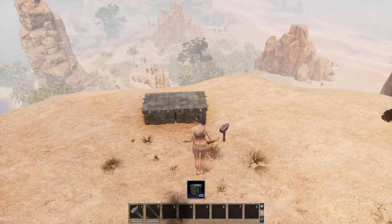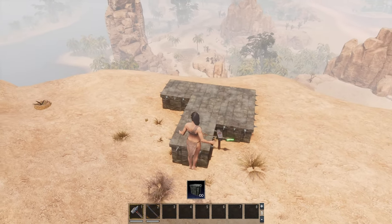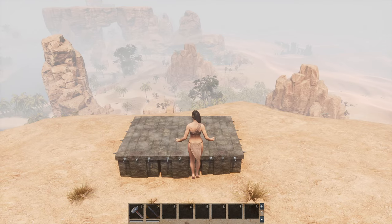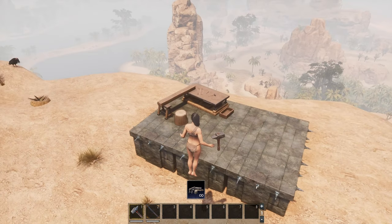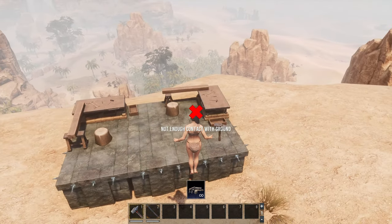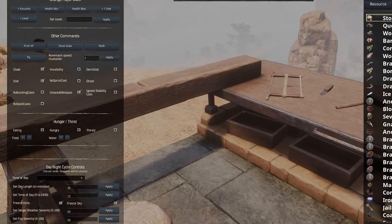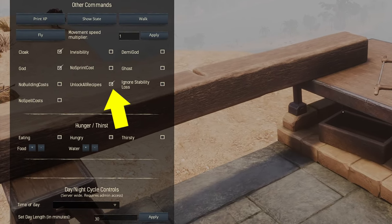Next, we go into creative mode to build ourselves a small setup. You can do this anywhere you like. In our example, we built up a quick 3x2 foundation and placed two improved carpenter benches on it. Now we do a Shift+Insert on PC, but you can also use the regular menu to get into the admin sheet panel. First, check the box for unlock all recipes.